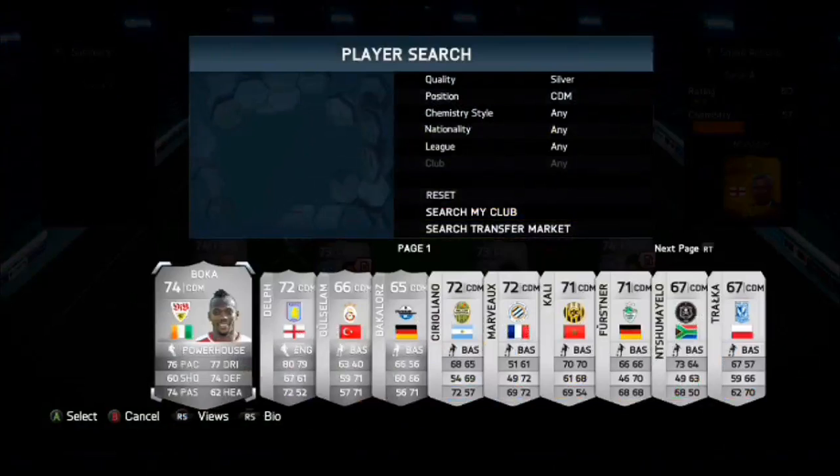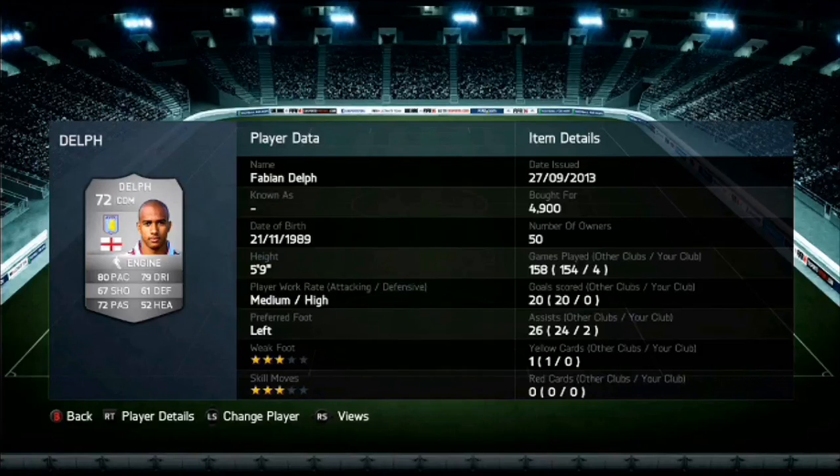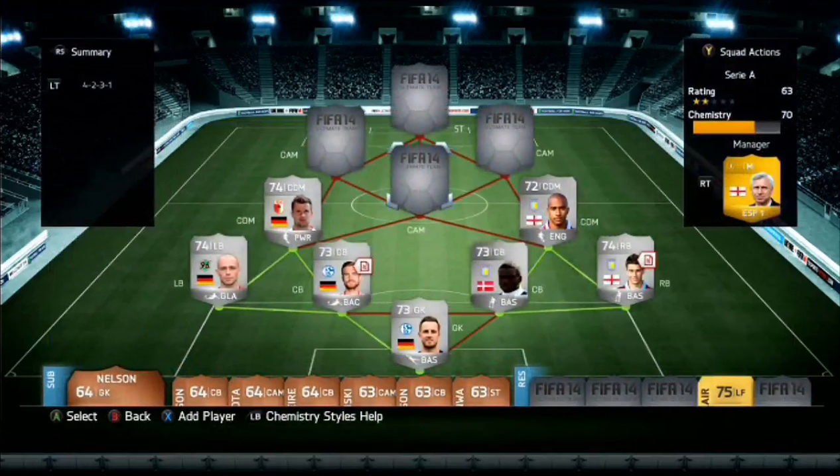At the other center defensive mid, we have Fabian Delft. He cost 4,900 coins. He's left-footed, he's 5'9", and he's pretty average as well. He's got 80 pace, 79 dribbling, 67 shooting, and 72 passing as his main stat, so he's a pretty good card but not the best.